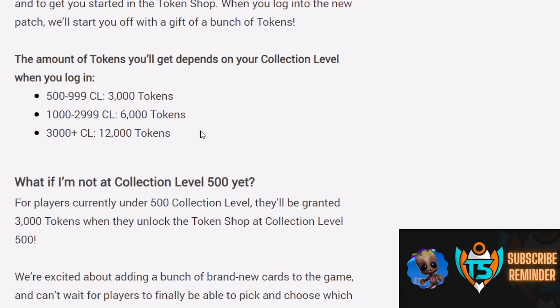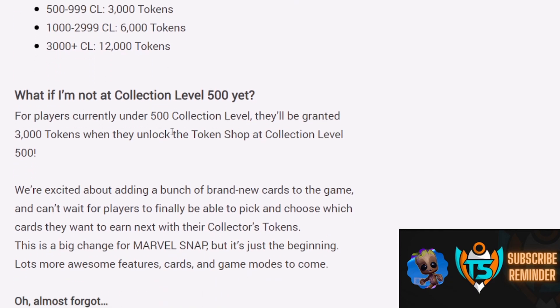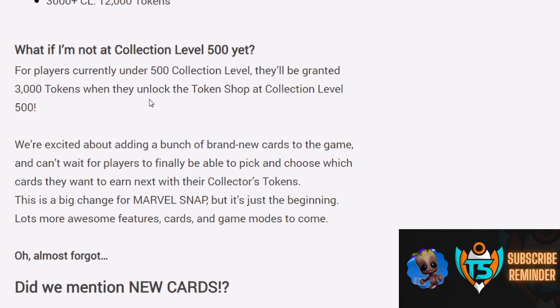Look at the chart and make sure you're getting the maximum value from these free tokens — they're free, right away. If you're not even at 500 yet, that's okay — as soon as you hit 500 you'll unlock the Token Shop and get the 3,000 free tokens. I think this is a really cool new economy aspect that's going to let you unlock specific cards. Moving on — we need to fill Series 4 and Series 5 with new cards, and that's exactly what this article covers. Silver Surfer is coming out too, and I'll have videos on him when that season arrives.